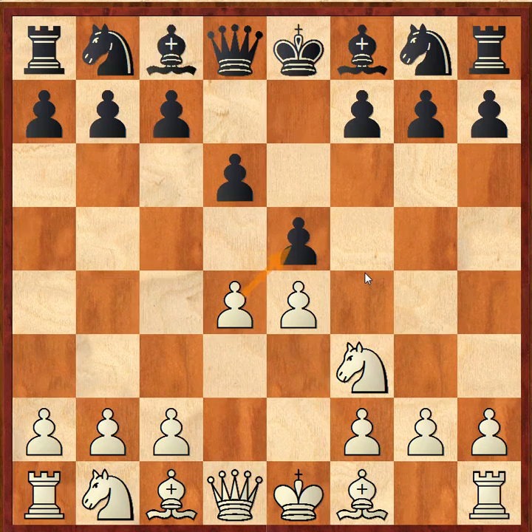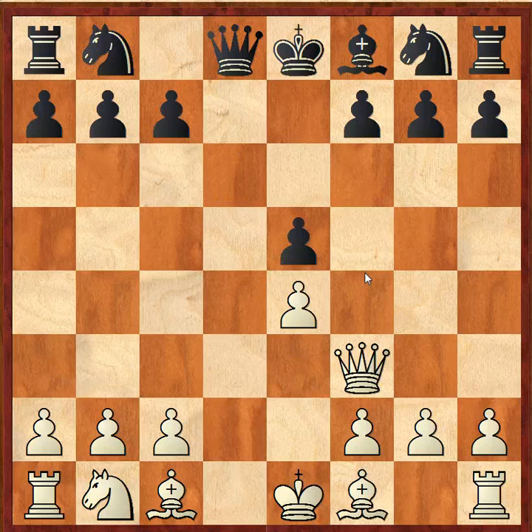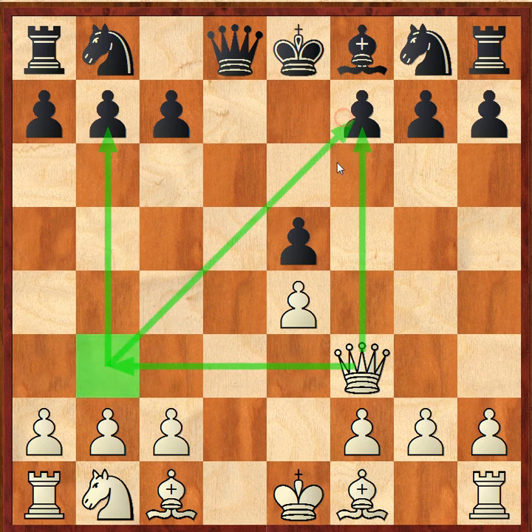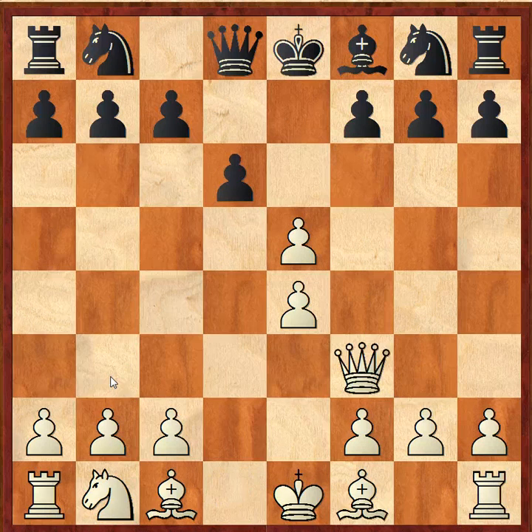Paul Morphy plays excellently. Better yet was e takes d4, bishop out to g4, d takes e5, bishop takes f3, queen takes f3, d takes e5. So white is now better because he can put pressure on f7 and also on b7. White's queen on b3 could be attacking both pawn weaknesses, which is a really good square for white's queen. So by taking on f3 with the bishop, black has helped white develop his pieces.